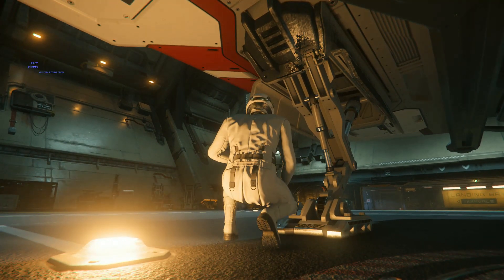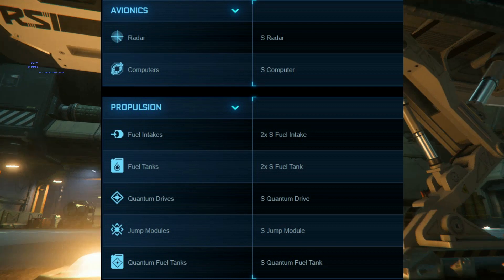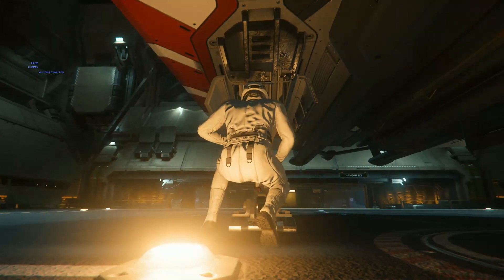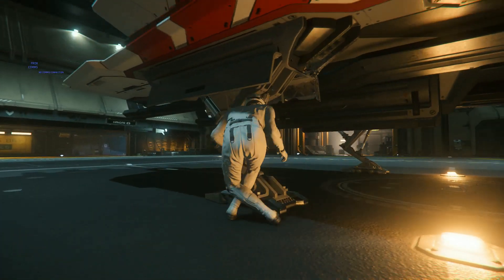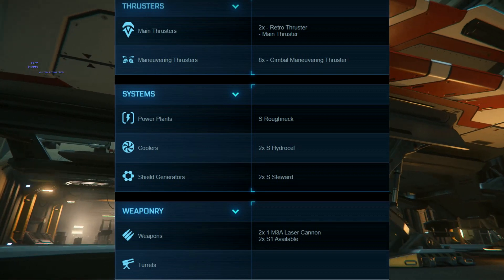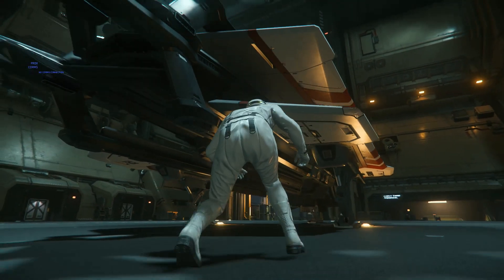All these ships in the game are very, very detailed. Nice paintwork — it's got a bit of battle damage. I've got the red and white paint scheme on there. Let's take a look at the back end.